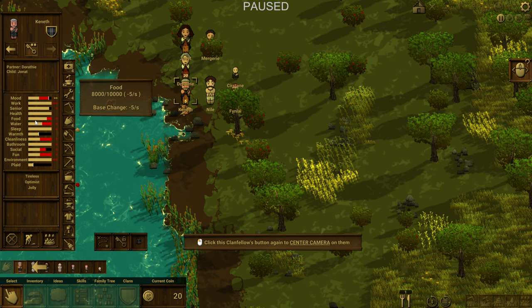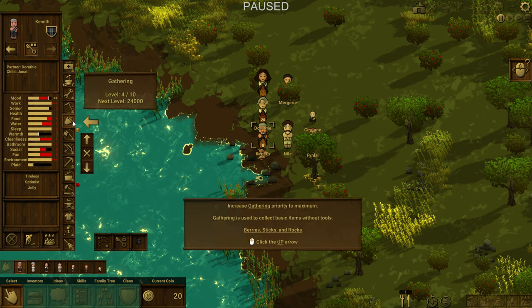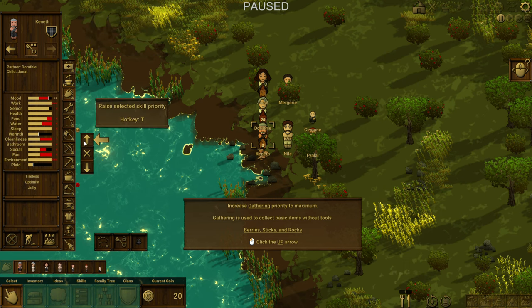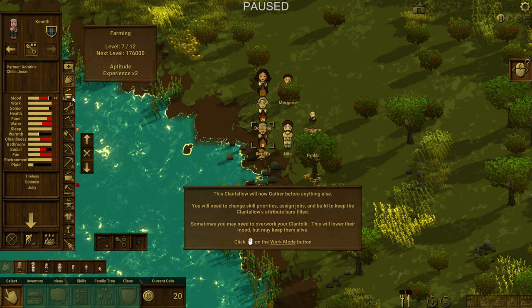Health, food, water, sleep, warmth, cleanliness — all the typical stuff you'll find in a survival type game. Like in RimWorld, you can prioritize skills. You can click on it and raise it on each person — I like that. You can say I want this particular thing, and it tells you their aptitude in that particular area. This is really convenient and user-friendly. I like that a lot.